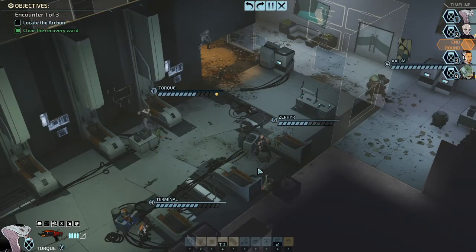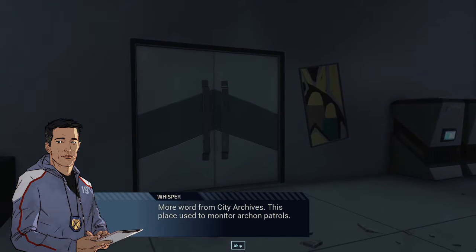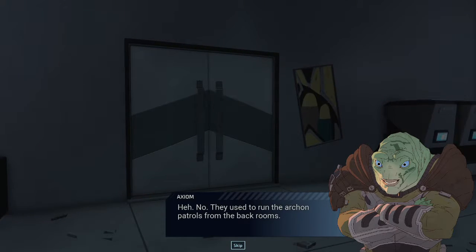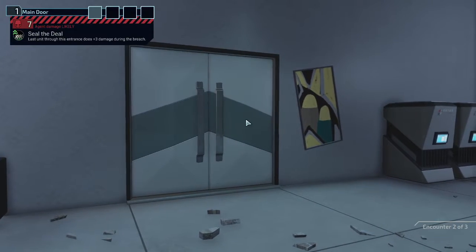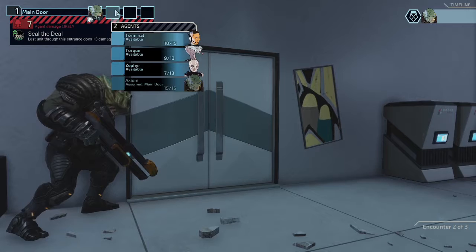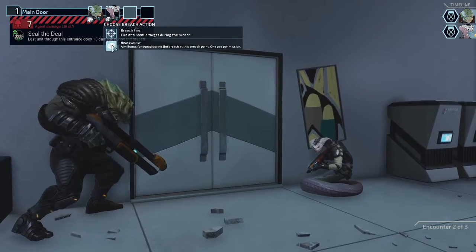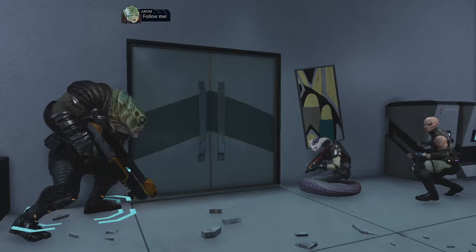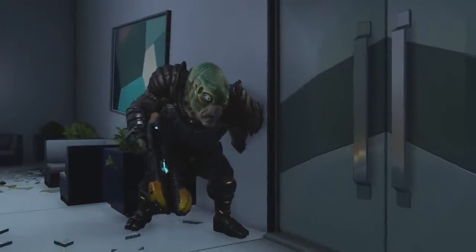And Terminal didn't even need to move. Alright, Terminal's gonna do her healing thing this time. More work from city archives — this place used to monitor Archon patrols. Now they used to run the Archon patrols from the back rooms. Last unit through this entrance does plus three damage during this breach. Zephyr — aim bonus to squad. Sure. Then Zephyr and Terminal can do the heal thing.